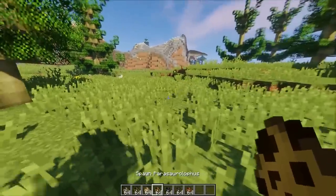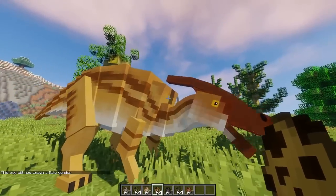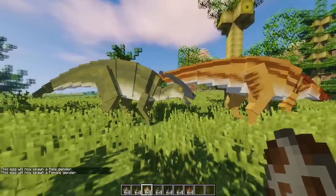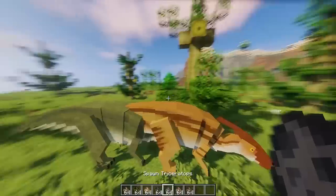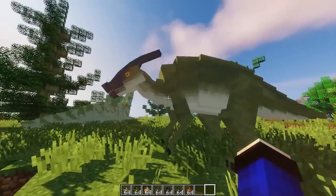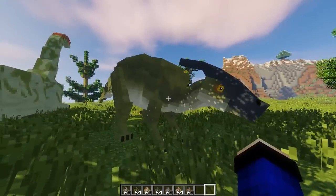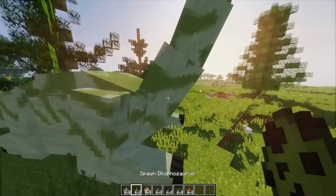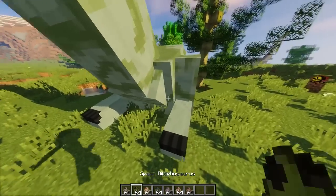Langsung kita ke Parasaurolophus. Kita right-click dulu ke male. Ini besar ya. Yang female actually bagus. Oh my god, ini keren banget! Bisa berdiri guys tadi! Gila, bisa berbareng temen-temen - bisa berdiri bareng, how?!